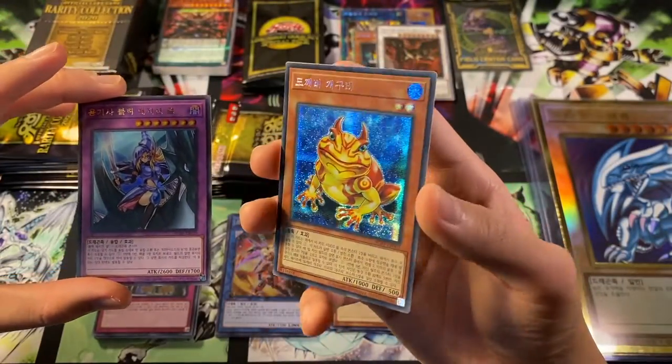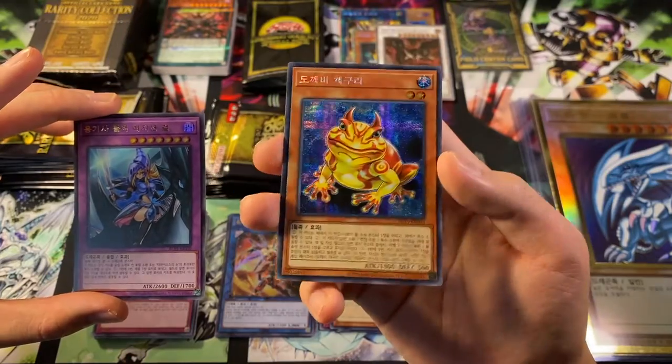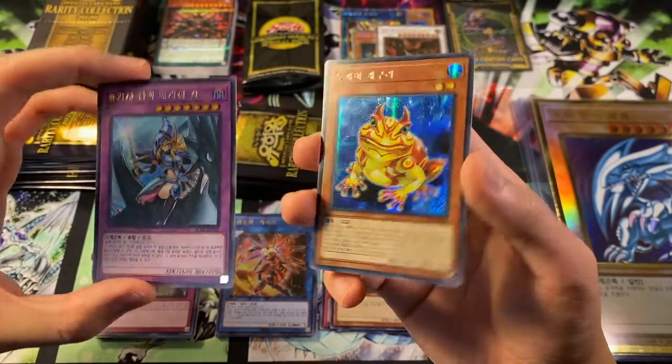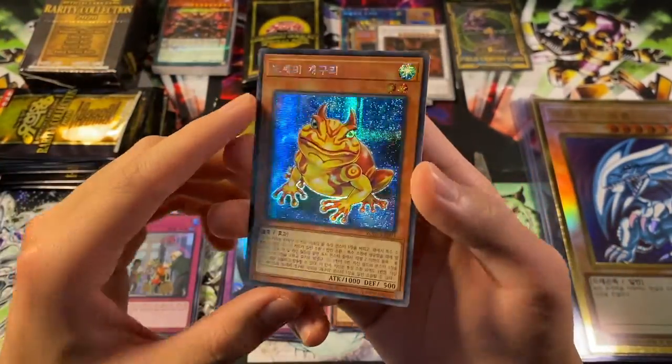We have a secret rare Swap Frog that looks so beautiful. Oh my gosh, the water in the background looks like water droplets - the secret rare literally looks like water droplets, man. It's like she's bae, but the frog. Froggy! Oh man, froggy.